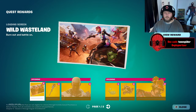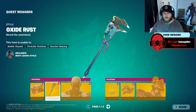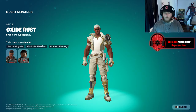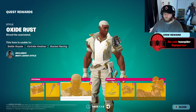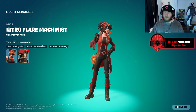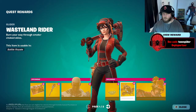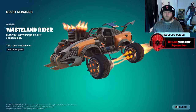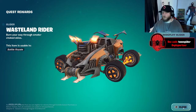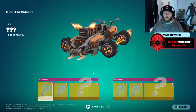Let's look at the quest rewards. We get this loading screen, we get this hydraulic slammer. This Rust variant is really cool — I like the white and gold a lot. The machinist — I think this is how you can get the helmet version. That's cool. And there's a really cool glider. I hate that we're waiting 32 days — a whole month — before we can start getting quest rewards.